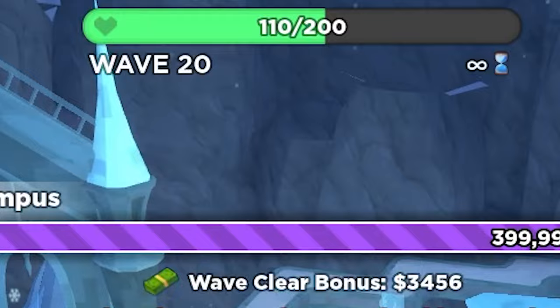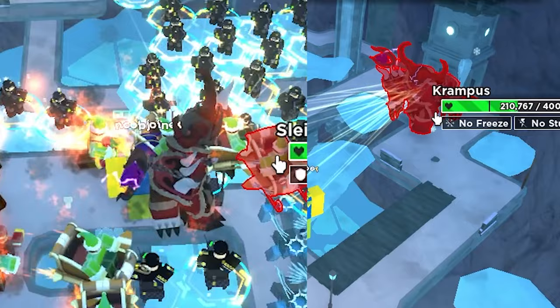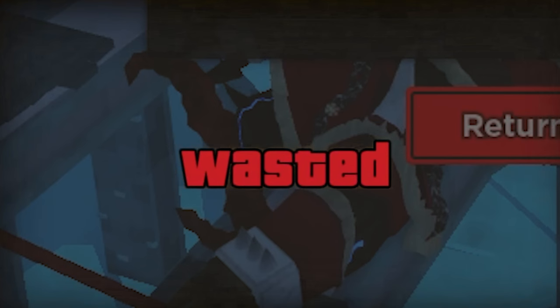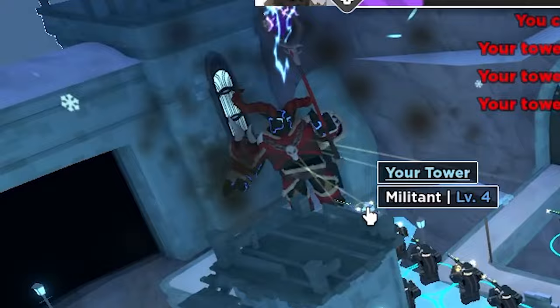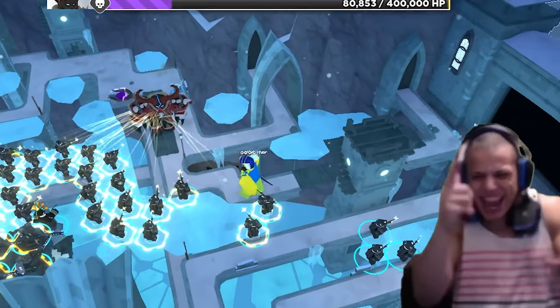The last wave. This is what I mean when it's RNG dependent. Krampus will have 2 different paths which can easily dictate whether you win the game or not. The path on the right is very generous, being pretty long and will give you an easy win. However, the path on the left is… well… yeah, I think it's obvious why this is a problem.